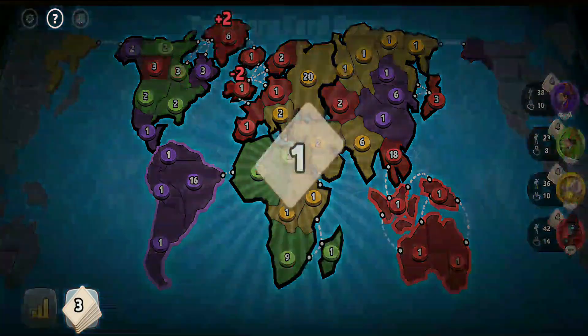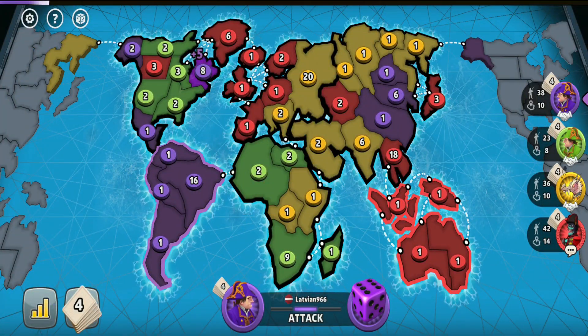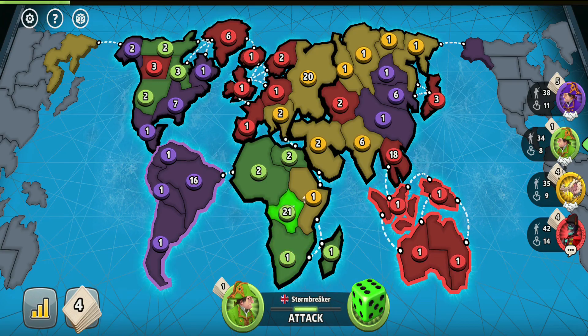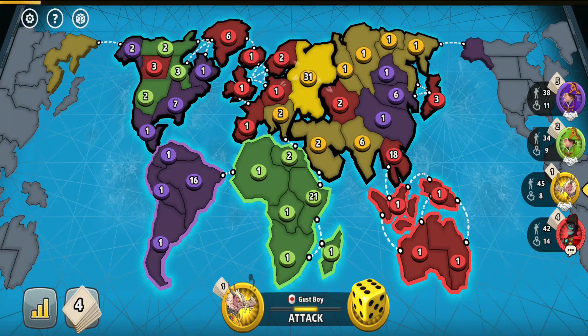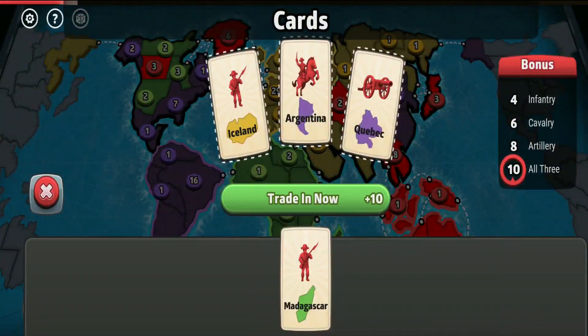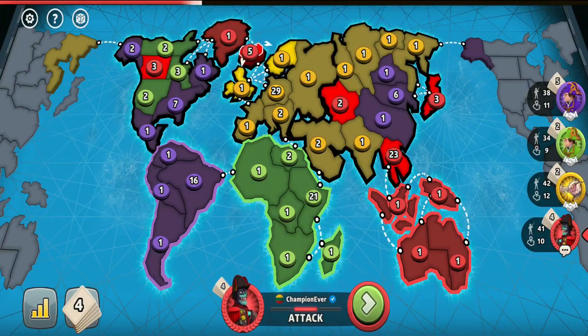I'm just buying time to have maximum safety. A few turns later, even if yellow changed his mind and wanted to take Australia from me, he couldn't because he would be too weak. After all, he goes before me and trades first. So before attacking him, it's better to guarantee maximum safety. Then I will definitely attack him — it will depend on whether purple still wants to team up or whether he tries to expand and capture North America, in which case I'd switch my attention to him.